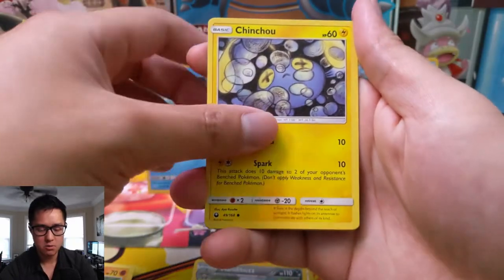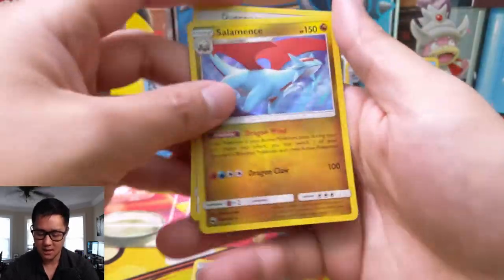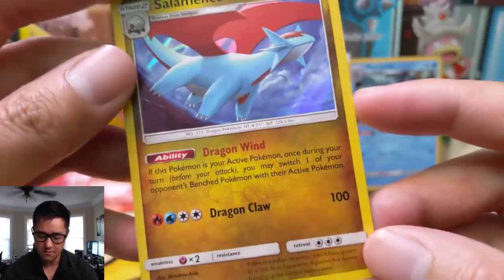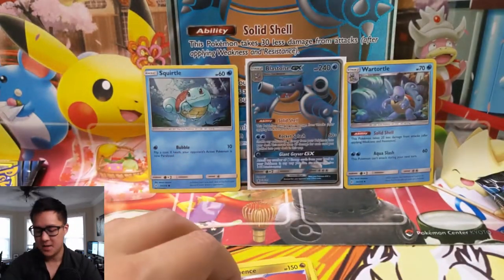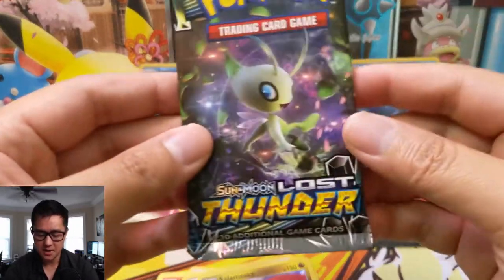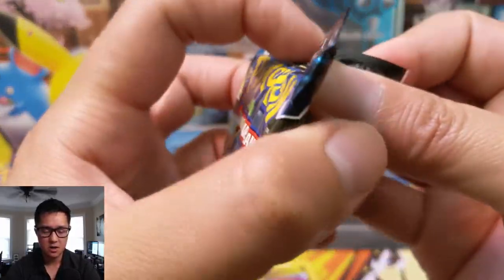For the Celestial Storm pack, we have a Meditite, a Chincho, a Gold Pin, a Dunsparce, and then a Salamence foil. Okay, so we did get a foil — not the biggest fan of Salamence though. And the next pack is actually Lost Thunder, not another Celestial Storm. I'm a big fan of Lost Thunder; there are a lot of good cards in there.